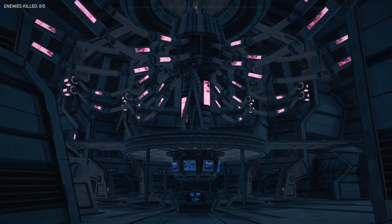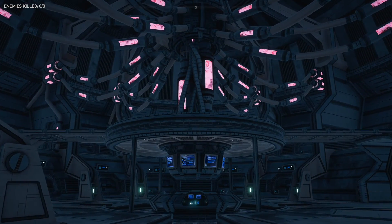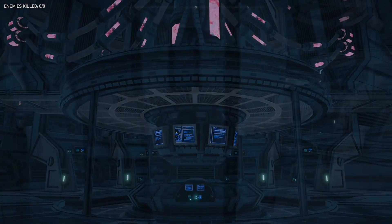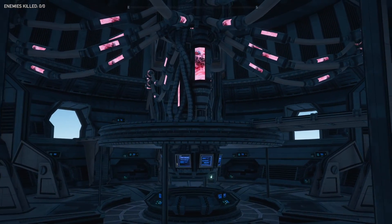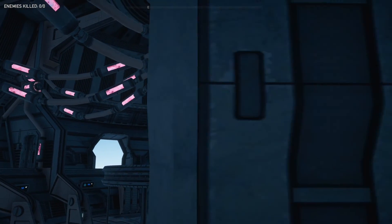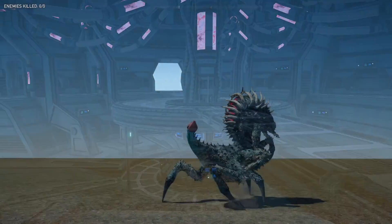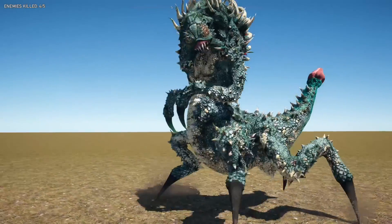Hello everyone and welcome back to another Far Cry 5 map editor showcase — the series where I show off any new major content added to the Far Cry 5 arcade editor and give you my thoughts on them as a map builder myself. Today we are looking at the brand new Blood Dragon assets and tons of other things they've added, such as the new zombie and alien AIs. I must admit I am a little late to the party on this video — I was in America when it was released — but you guys do seem to enjoy this series so I thought I would post it regardless.